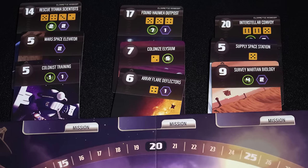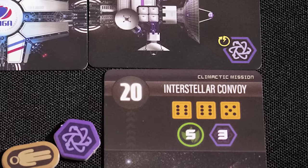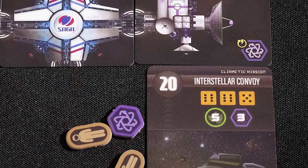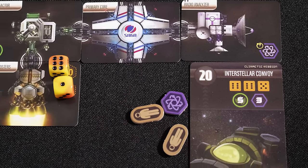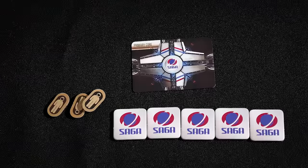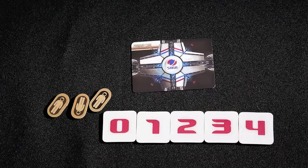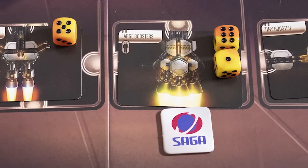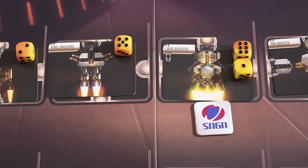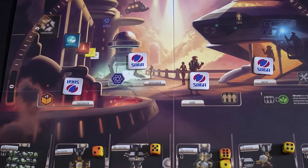On your turn, you are ultimately working towards completing missions. To complete a mission you need to meet or exceed the values shown on it. Dice represent engines, green life support, and purple science tokens, although your crew can be expended for shortfalls in life support. You will start with a ship core and five bidding tokens, numbered zero through four. When it is your turn, you place one token face down on the board to indicate what component you are bidding on. You can add a crew token to add plus one to your bid. You can also bid on locations and missions.